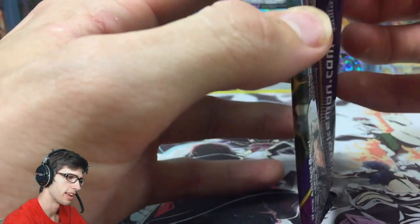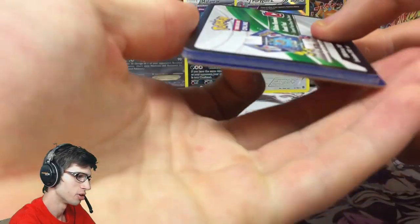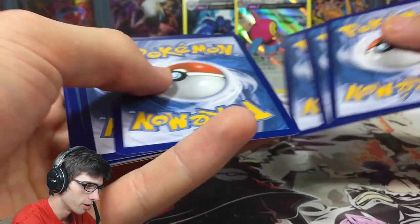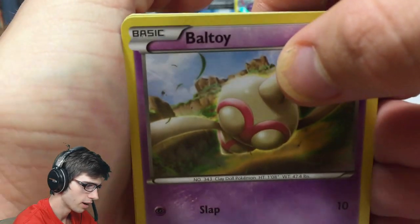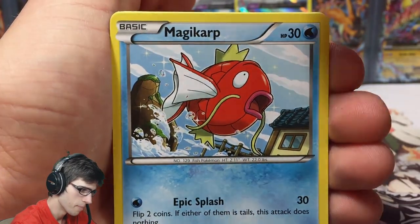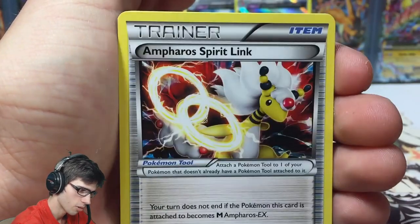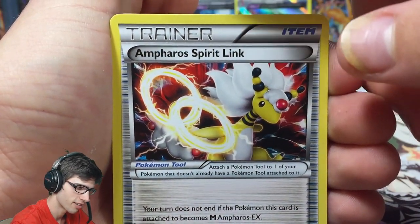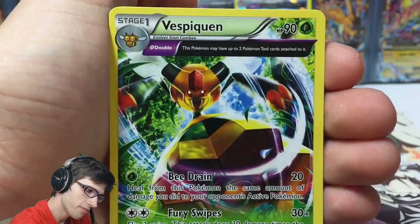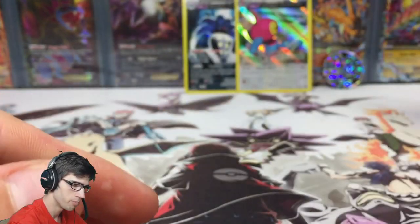Last pack of the blister — two pulls out of three packs so far is pretty damn solid. There's the final code — hopefully you guys can scoop up some playable goodness for your TCG Online accounts. From this pack we got a Beltway, Persian, Magikarp, Larvesta, Spinarak, Vespiquen, Lucky Helmet, an Ampharos Spirit Link, a Porygon 2 reverse — just an uncommon — and the Vespiquen Ancient Trait rare.